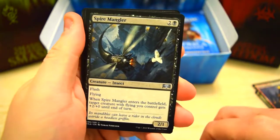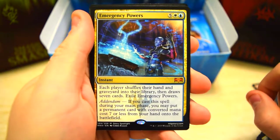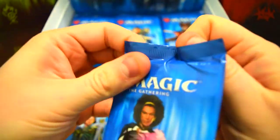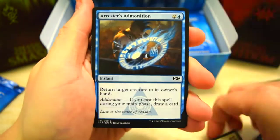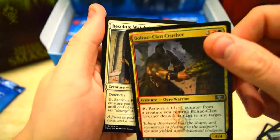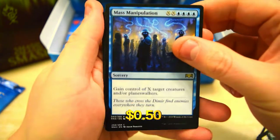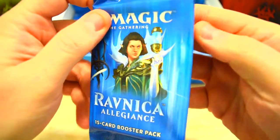Another Wayfinder, Skyguard, Emergency Powers — okay, very nice, that's a Mythic. Metrimander, Mass Manipulation — okay, so this is like a repeat of one of our pre-release kits, that's what it seems like. Alright, next one.